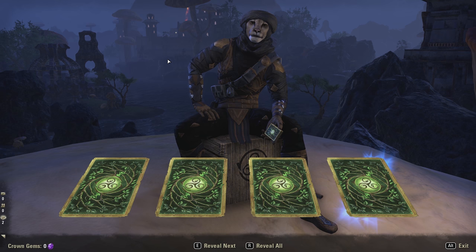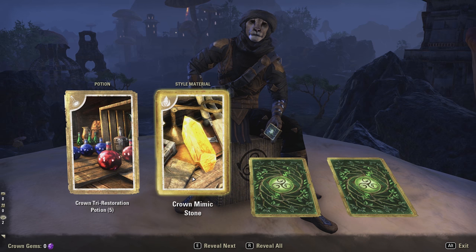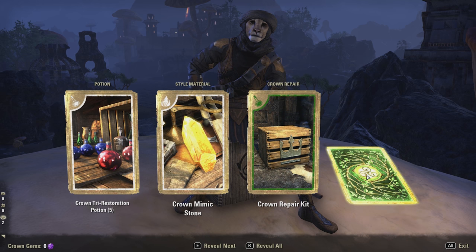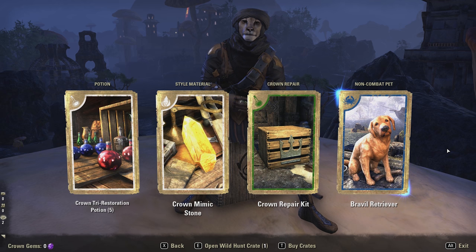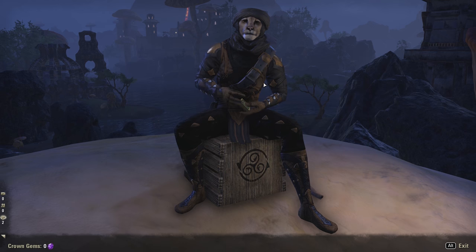Alright, four more cards — I don't think this is going to be a good one. The final one was blue, so we'll start from the left: restoration potion, crown mimic stone — that's kind of cool, just a style material — repair kit, and then we got a blue one. A golden retriever puppy! That's pretty cool, honestly. We'll go ahead and set him active so we can see him when we're done.